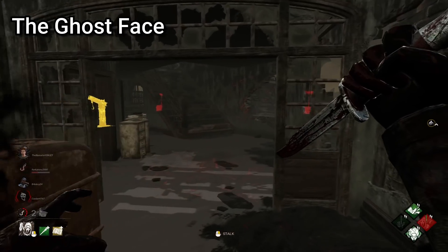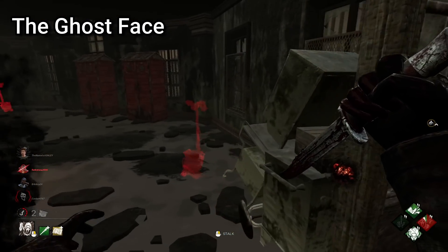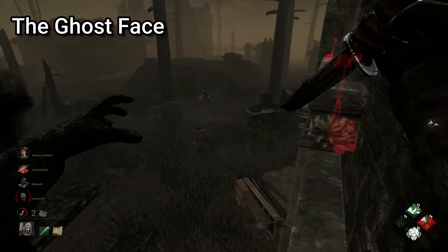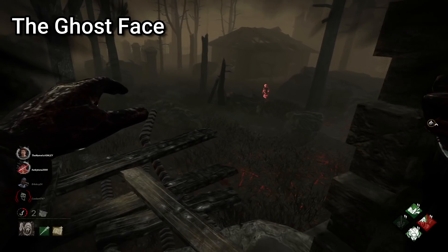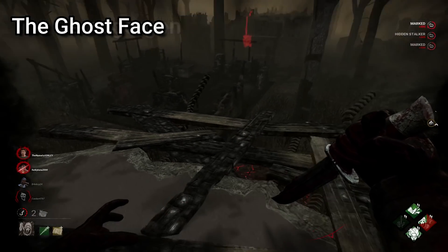My tip for Ghostface is simply patience. Sometimes pushing isn't always the best idea if a survivor knows your general direction. If a survivor is concerned you're drawing in close, they can easily panic and put themselves in the line of sight of exposure, so find a strong angle and wait for them to cause their own downfall.